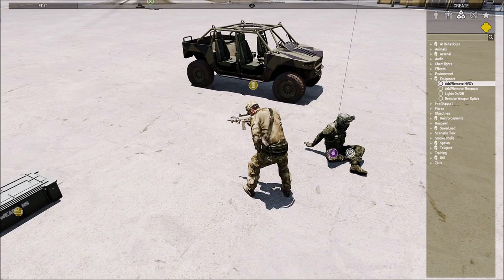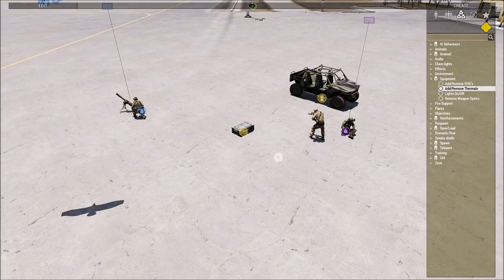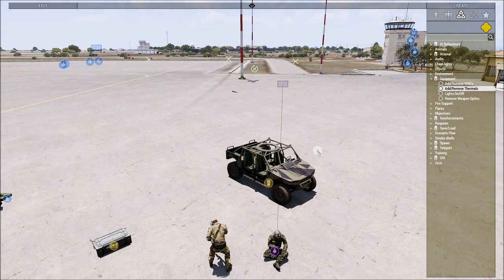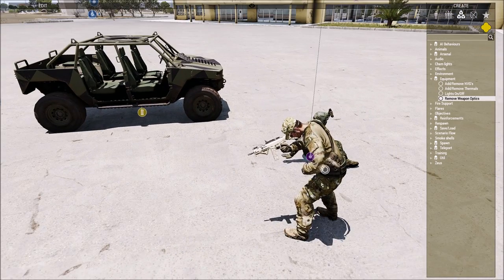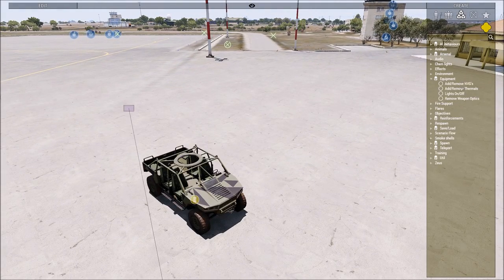Equipment: so you can add or remove NVGs to units, disable or enable night vision for specific units — very nice. Add or remove thermals. If you don't want enemies or friendlies using thermals on weaponry, even if you disable the thermals on an enemy 50 cal, it actually does mess around with the range of engagement they will use — they won't be one-shotting things across the map at one and a half clicks. Lights on and off if you want a vehicle's lights on, disabled, or auto. And remove weapon optics if you want someone's OP scope gone.